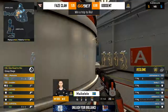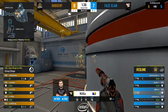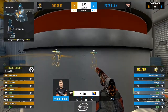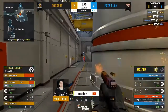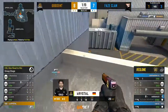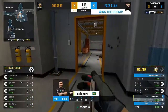Despite winning the CT half, Godsend still aren't heavily favored. Phase are waiting on the A site and quick kills come through from Madden — he finds two. Cold Zero is on a streak, hunting Crystal on the A site. Feathers and all, Crystal falls. Phase find the pistol round on the CT side.